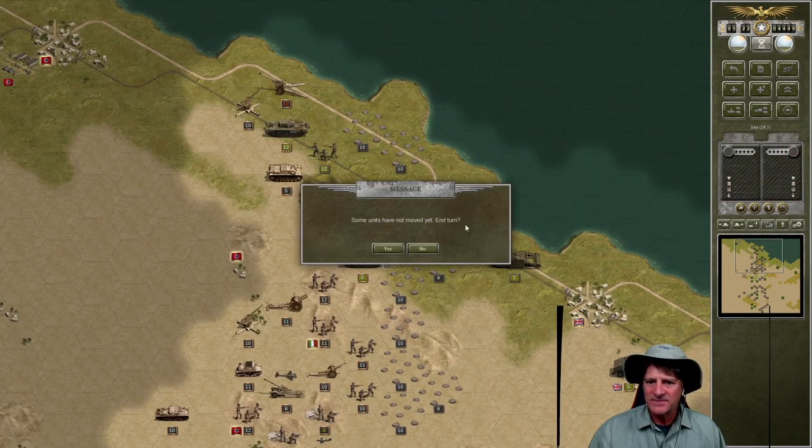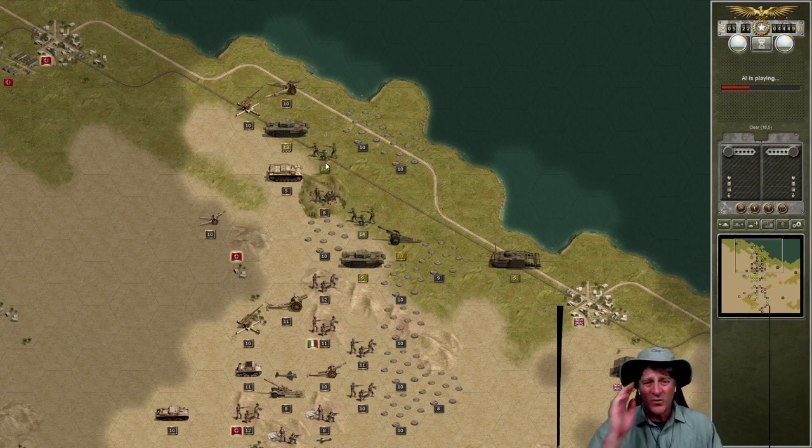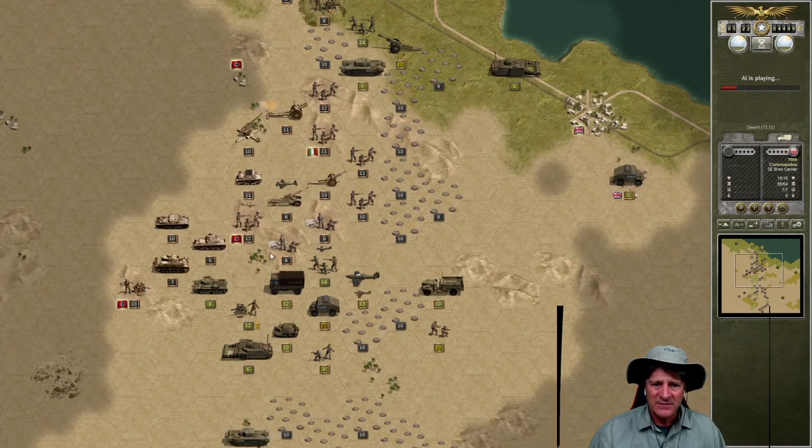I think we've done everything we can do this turn. Let's end the turn. Artillery hits our artillery — hits it again. Artillery hits our infantry — minus one, we can take that. Artillery hits our infantry — minus four, seriously? Minus one. They've got artillery all over the place. Here comes air — hit our tactical bomber for three, they hit us for one. Minus five, minus two — they're throwing everything at us. Minus three, minus two. Minus four on our tactical air. Minus three up here. Minus four — what is that? That's our anti-aircraft — we were idiots.